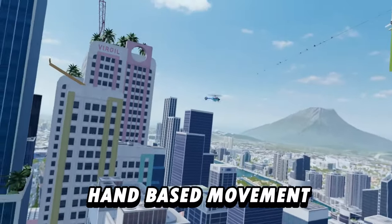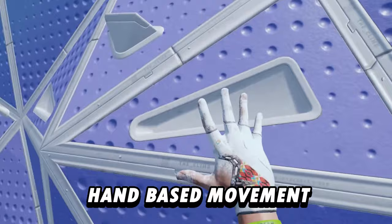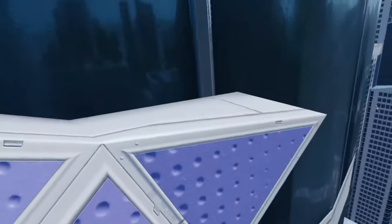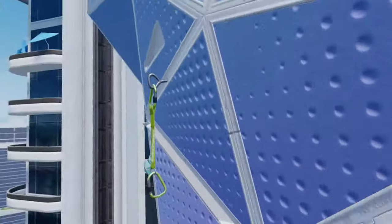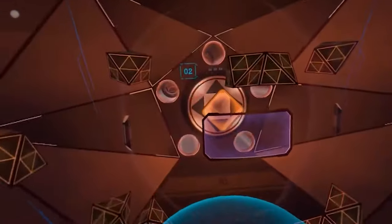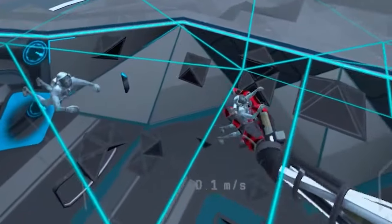The second trick is to play games where you propel yourself using your hands instead. Games like The Climb 2, where you only use your hands to grab onto each piece and your body only moves when you drag your arm towards yourself, or Echo Arena where you're floating or using your hands to push yourself off walls and objects.